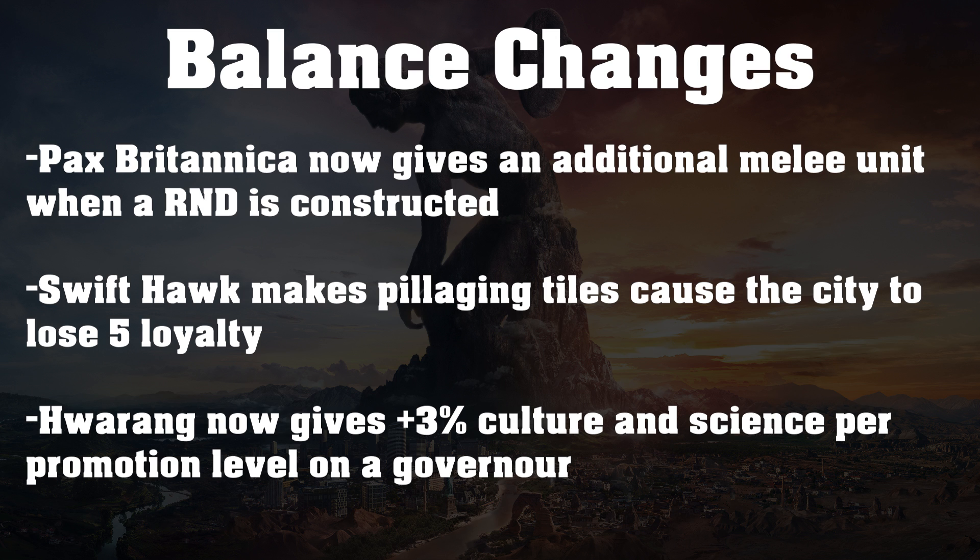And then the last big one — the change to Hwarang. Hwarang previously gave plus 10% science and culture to every city that had a governor in it. Hwarang will now give plus 3% culture and science per promotion level on a governor. This is interesting because it almost incentivizes playing Korea even taller than before — you really want to have as many promotion levels on your governor as possible. Since the founding or recruitment promotion counts as one, governors have 4 promotion levels, meaning you could in theory get plus 12% science and culture, up from the plus 10% before.